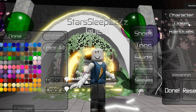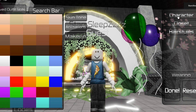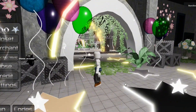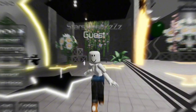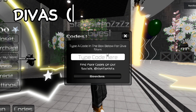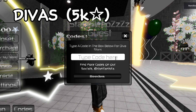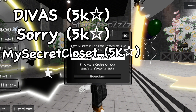They are kind of glitched right now for some reason. I think that's because of the body base I'm using currently. I'm not sure why — I'm sorry about that, that wasn't intended. I guess I found a glitch, but I think the developers will fix that very quickly. If you want to redeem codes, you just go on codes. The codes are: DIVAS in all caps — you get 5000 stars; the next code gives you another 5000; and the last code is MY SECRET CLOSET, which gives you another 5000.